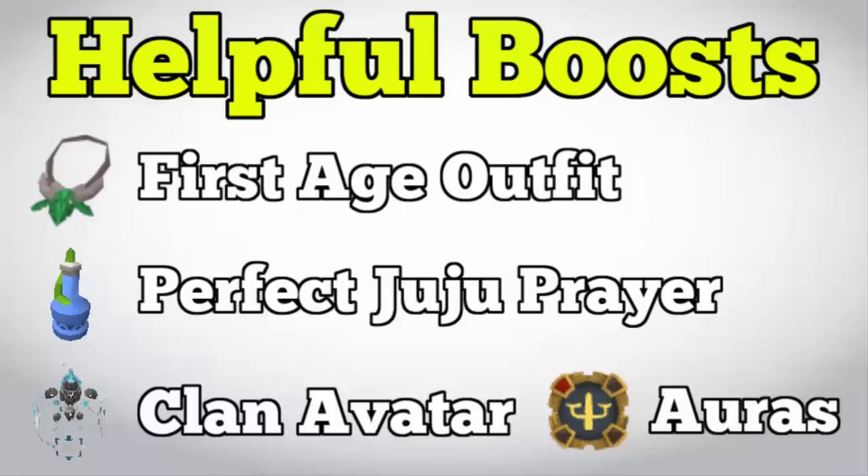Second are the perfect Juju prayer potions. These are tradeable on the Grand Exchange so you can buy them. They're expensive potions, but training prayer is expensive anyway, so you want to be using these at all times. They boost experience by 5% when used at the Hefin Monastery as well as with all bones used on a gilded altar, so if you're training with either of those two methods make sure you bring your perfect Juju prayers.